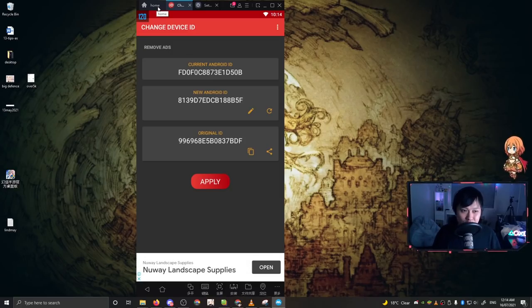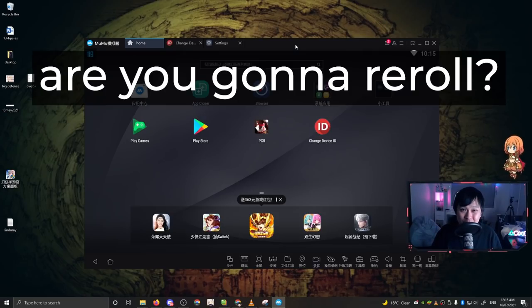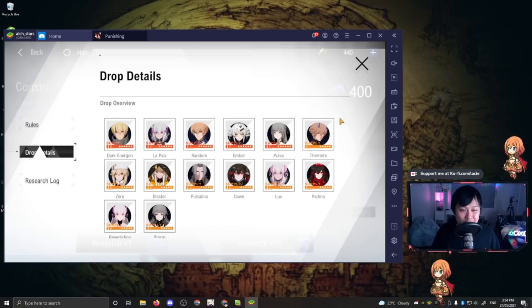I'll drop links to all of these methods down in the description below. Did I convince you to re-roll? If you don't re-roll it means putting all your tickets into the beginner banner and you might get S Karanina or S Nanami - and that's completely okay. If you like them, go for them. Let me know in the comments - are you guys re-rolling or not? I completely respect it if you don't re-roll in this game. As always, thank you so much for watching. If you found this video helpful or mildly entertaining, please consider a like, a sub, a comment, a follow, and share it with your friends.